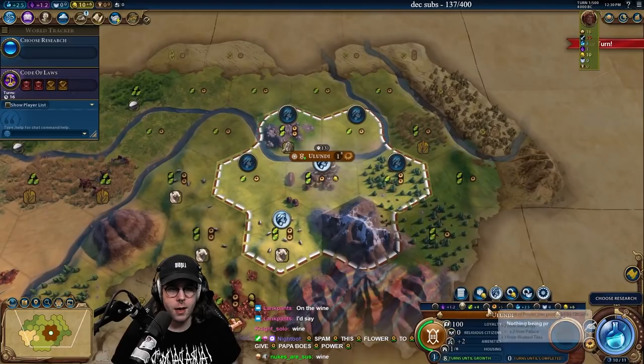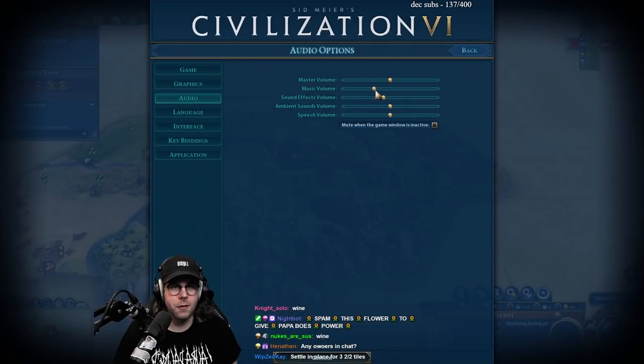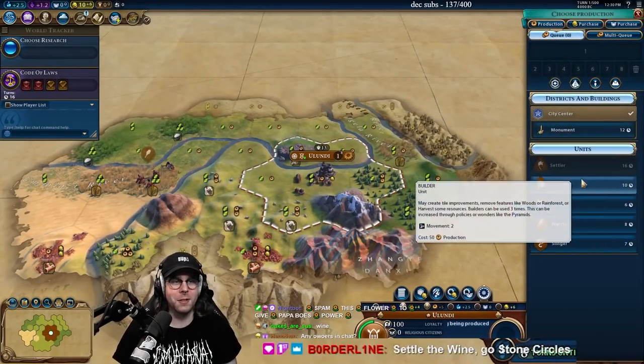Okay, turn one — settle the wine. Next turn starts the 30 second timer. Let's go! Settle the wine, go stone circles.